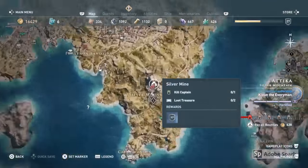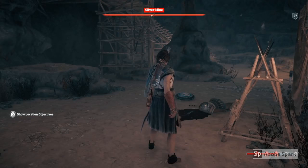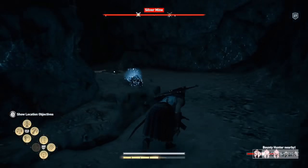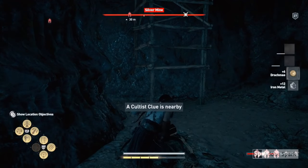This is the location of the Silver Mine here in the Silver Mountains. You need to head right to the end of the Silver Mine — there are quite a few people you need to kill beforehand, but when you get to the end just go around the back of this rock here and it'll say that there's a Cultist's Clue nearby.